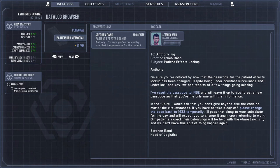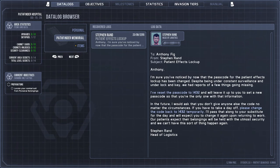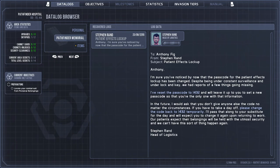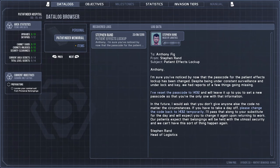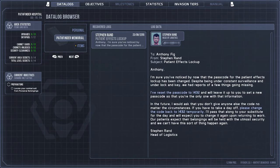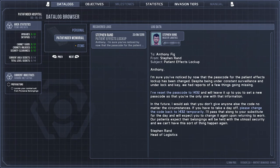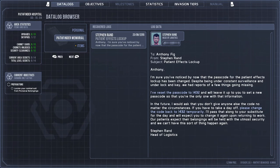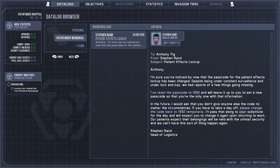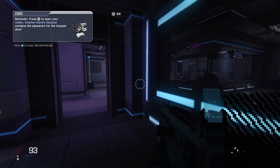This is from Steven Rand, patient effects lockup. The passcode for the patient effects lockup has been changed — despite being under constant surveillance and under lock and key, we had reports of a few things going missing. The passcode has been reset to 1432. I'm just scanning the rest of the text — I'm not going to read out every single thing I find or my mouth and tongue are going to fall off.